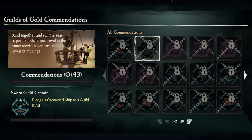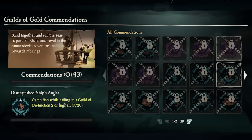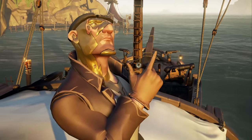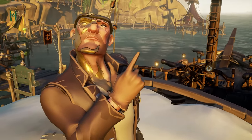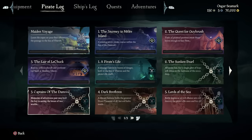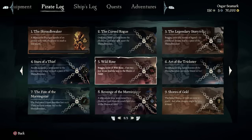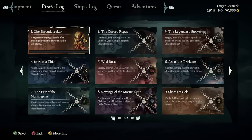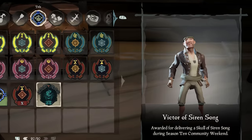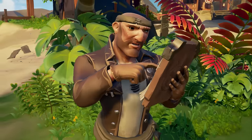Speaking of commendations, you'll want to decide early on how deep into commendation hunting you're looking to go. Some commendations unlock special titles for your pirate, some unlock nifty cosmetics, and others are just well-regarded by other players if you've completed them. The earlier you decide how much you want to focus on them, the less you'll worry about FOMO — the fear of missing out — when new commendations or time-limited items appear. For example, not long ago there was a special title available for only 48 hours if you completed a Skull of Sirensong voyage.